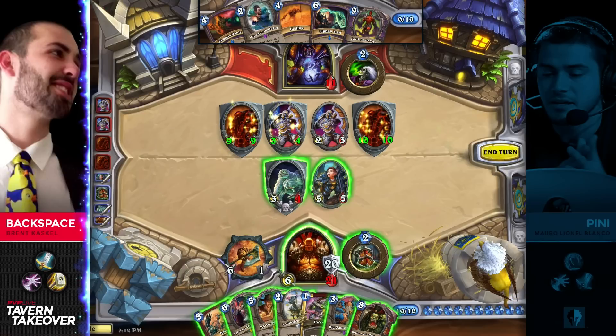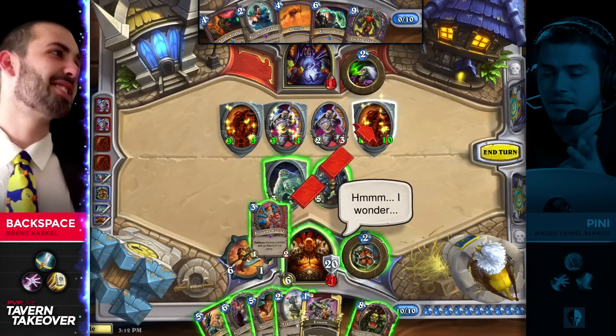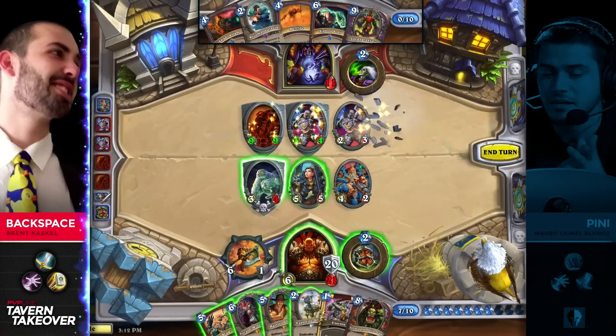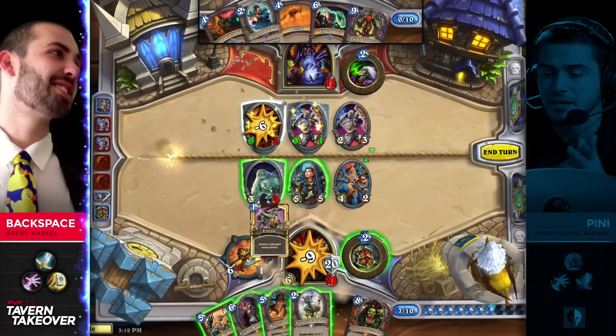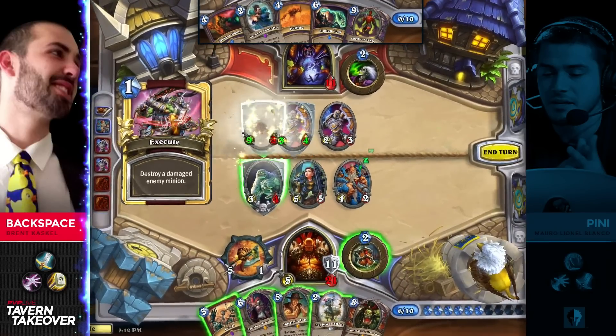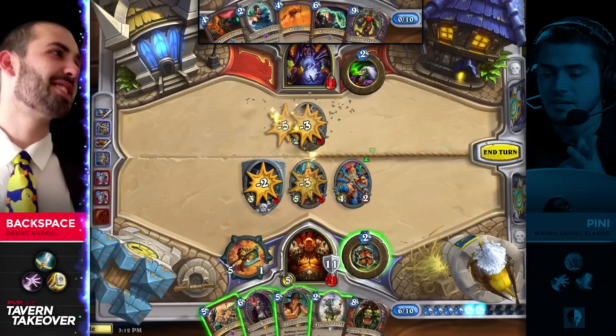I think so too — because no matter what wins, you're in a good position. He's going to continue to pay life instead. No fear in paying it here for Backspace — he's just had such a healthy amount of life. I don't think there is reason to be concerned, but I think the other play may have been slightly better. He has Gromash in hand as well, so he has this game won basically ten different ways.